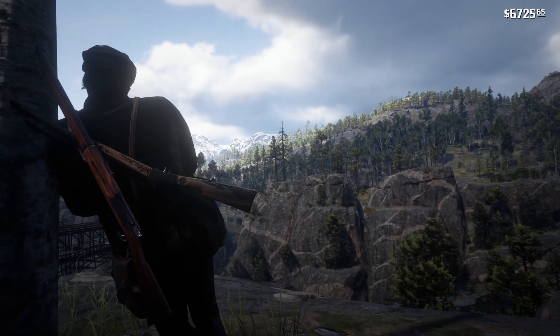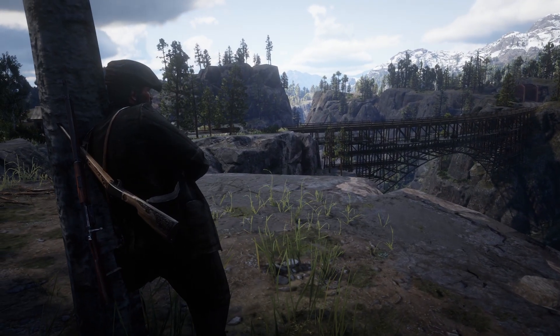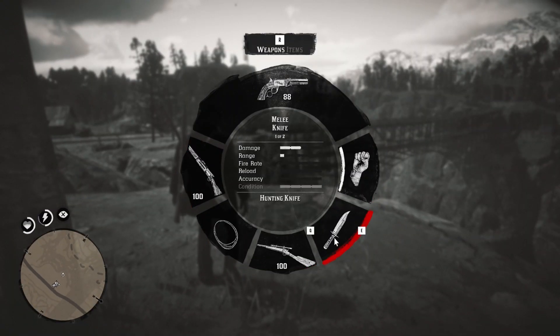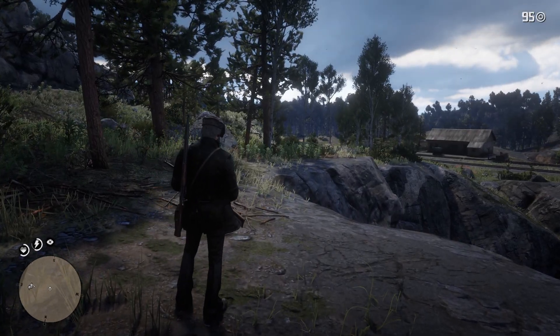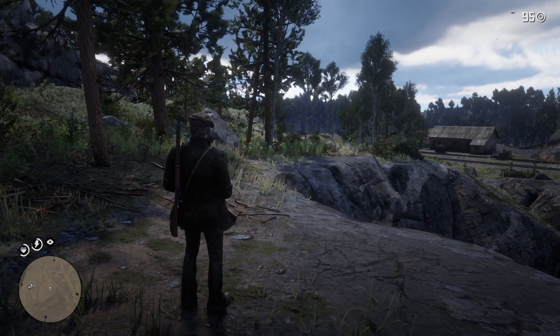And here we are back in the game again. As you can see, John Marston does have the weapons we talked about at the beginning. We've gotten rid of the shotgun and replaced it with the bolt action we had before, the melee knife, the lantern, the volcanic pistol, and the sniper rifle. All is in working order. And there you have it folks — it is that simple. Hope this helps you out in your travels. Thanks for watching.